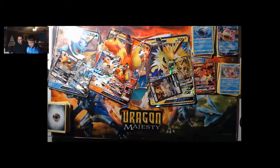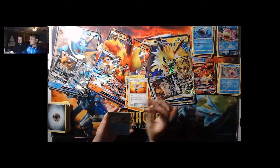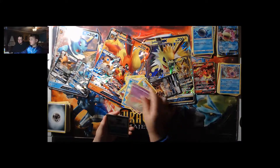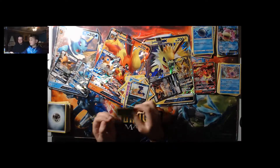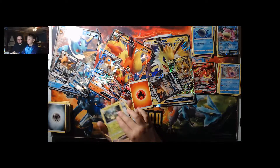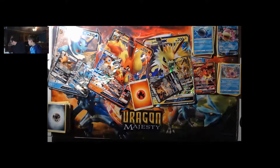From the last pack: Fire Energy, Raveler, Sudowoodo, Rescue Stretcher, Jangmo-o, Delibird, Shroomish, Machop, Slowbro, and Murkrow. I remember when the Murkrow deck was really big — it was interesting. I had a little fun with it.